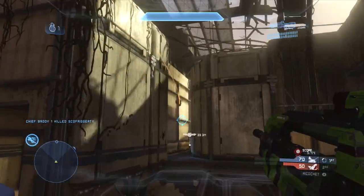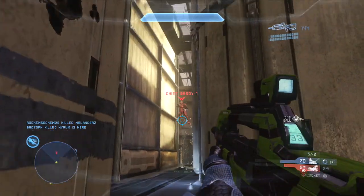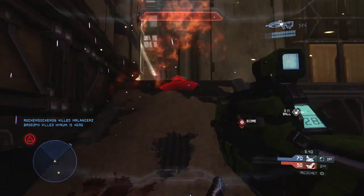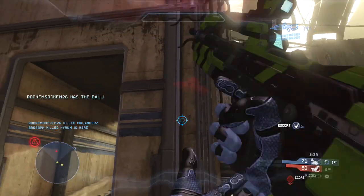I'm charging the newly spawned rockets and I see this guy pick them up — he has a jetpack so he jet packs up in the air. I realize he's about to fire a rocket, jump, and thruster pack backwards. His rocket takes out all my shields but I get away just in time to avoid death and stay alive.